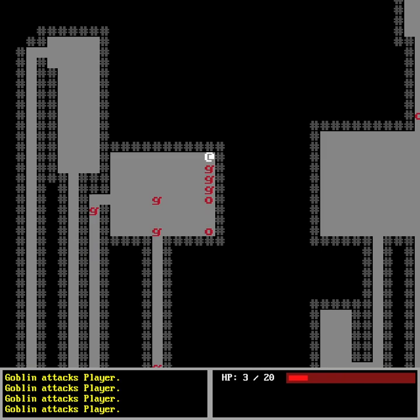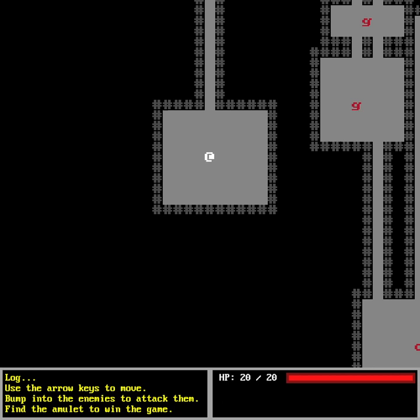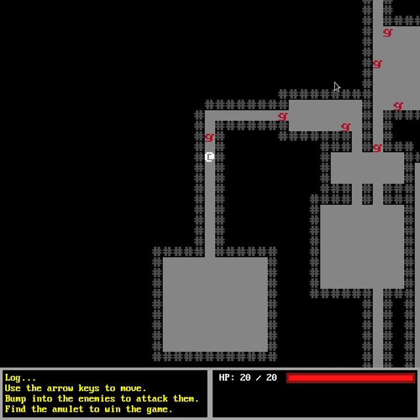One of the new things I've added is that once you die — once HP reaches zero — there's a game over screen, and the user can press any key to start again. The second main addition is the win condition: as you can see in the log, it says 'find the amulet to win the game.' At the farthest point from the player, there will be an amulet, and finding it wins the game.